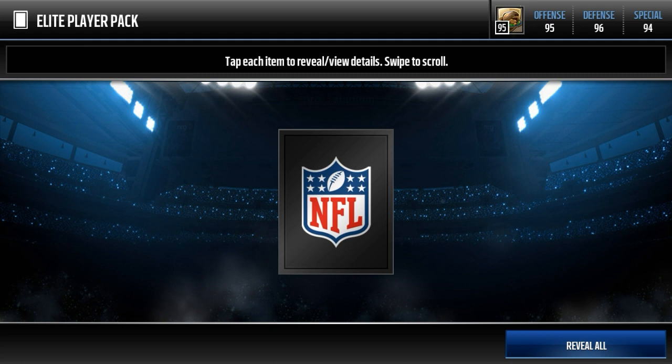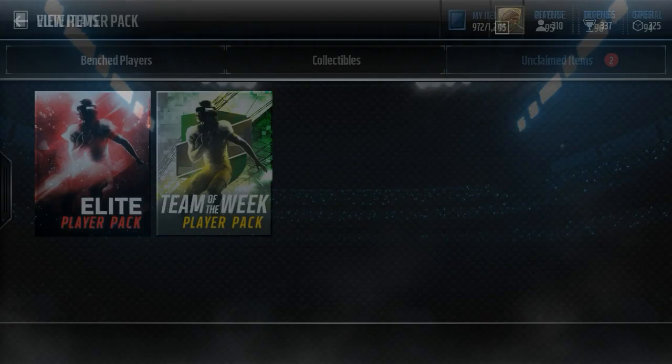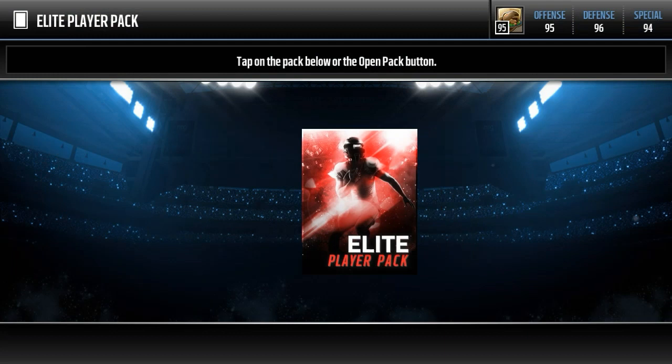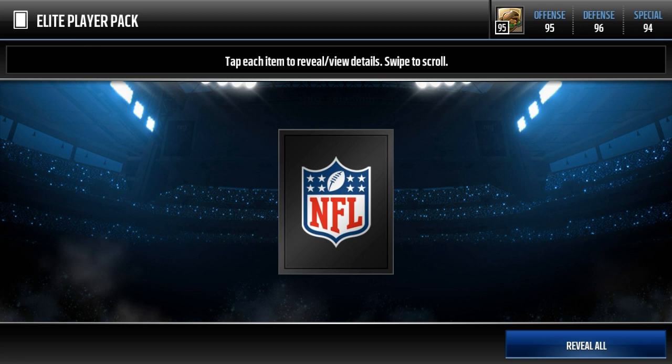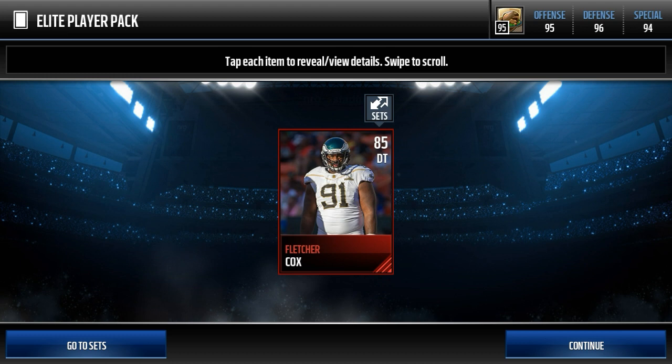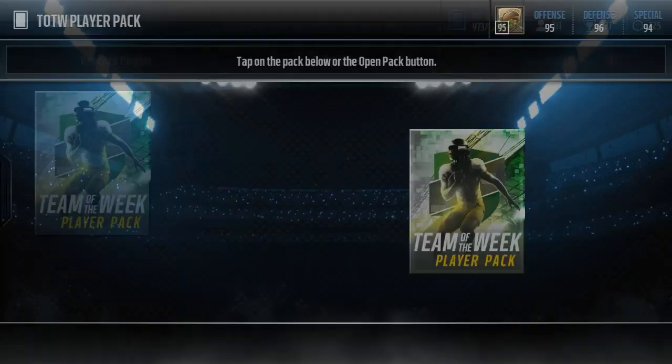Let's see if we can get a good pull — three, two, one — we get Khalil Mack, not too bad, goes for about 45,000 coins, so I made a little bit of money. That was the free one from the Herman Moore I put in the set, so you guys can make yourselves maybe 20,000 free coins — not too shabby. Second elite player pack — we get Fletcher Cox. I don't think that's a great pull; he's a defensive tackle. I haven't seen that card in a while so I'll have to check that later.